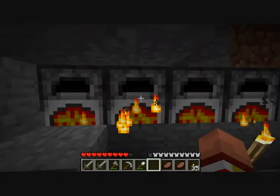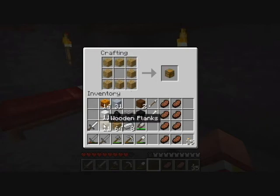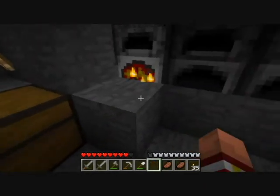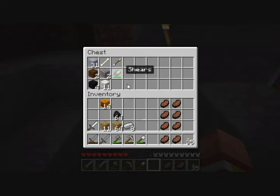We'll just make some smooth stone there. Let's make a chest — kind of sparing on our wood. Put our clay and the empty stuff in here, because if we're going down in a shaft we won't need the shears.